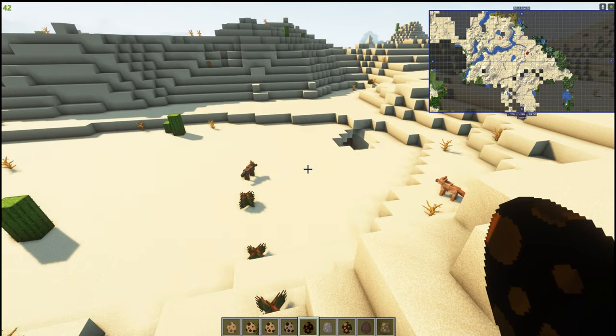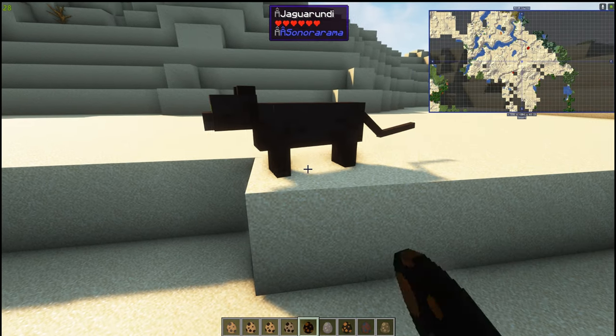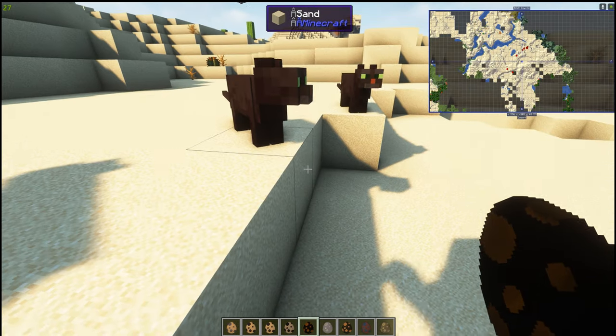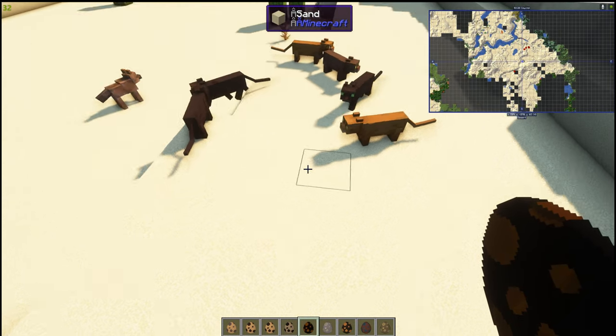A jaguarundi — I don't know what this is. It's like a cat, a jaguar type, and they come in different colors as well — two or three colors.